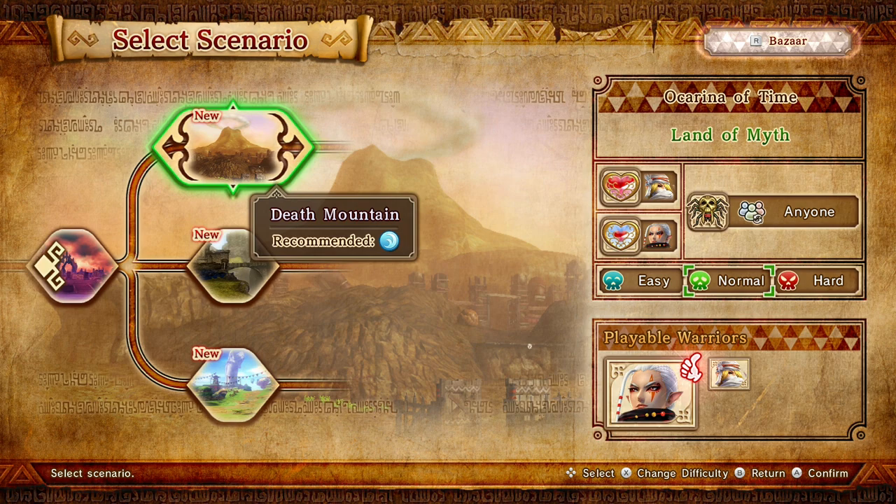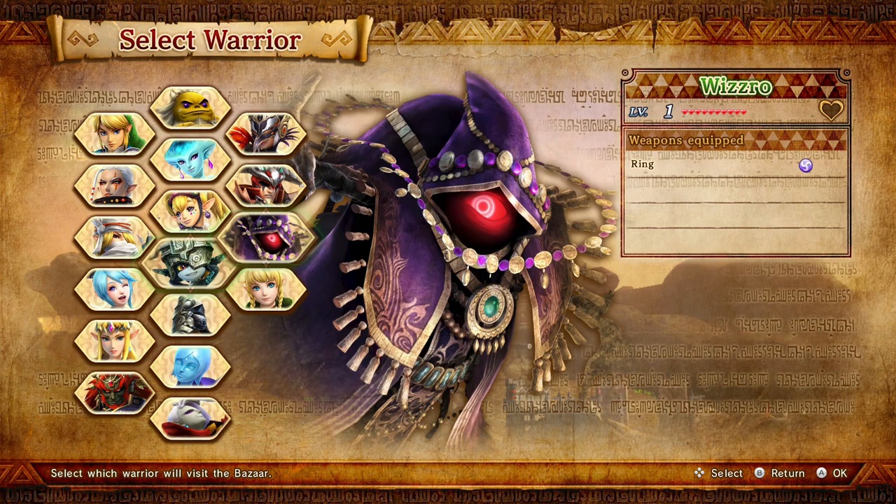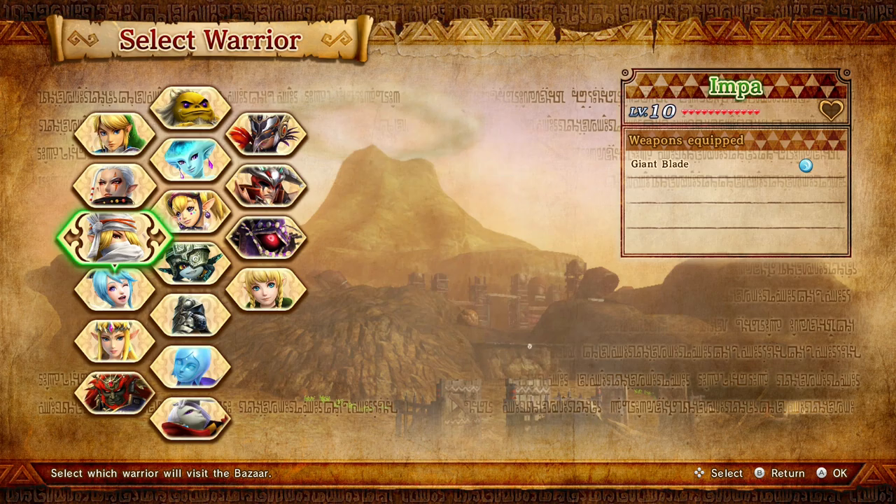We're gonna go to Death Mountain. We got Sheik and Impa. Before we do that though, let's go ahead and check them out. My highest level character is Lana at level 15, so I could maybe get Sheik and Impa up to level 15. Let me get Impa up to level 13 first so they're equal level, and then I'm gonna go in.